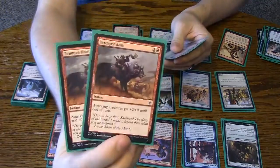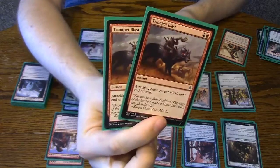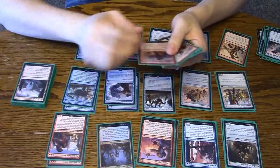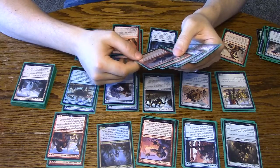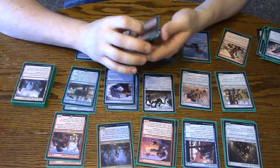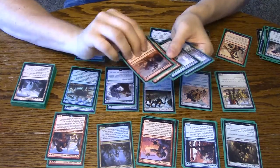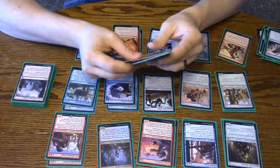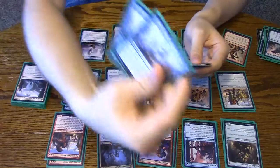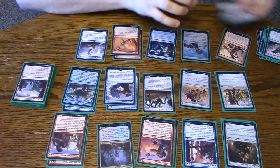Two Trumpet Blasts — this is for other decks you want to race, like aggro decks. It's especially good against things like the Aristocrats deck, where you kind of just want to kill them really fast and not let them kill you before you kill them. And then two more Singing Bell Strikes, again for aggro.